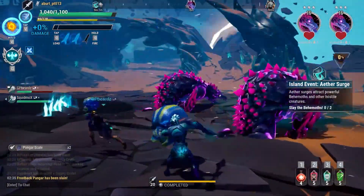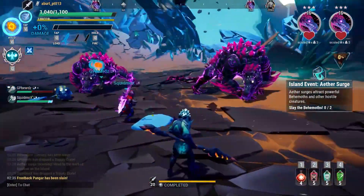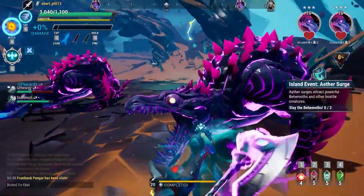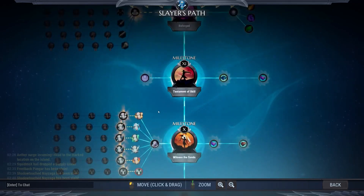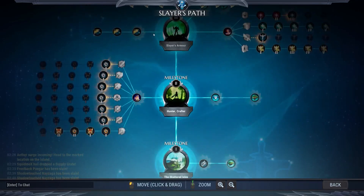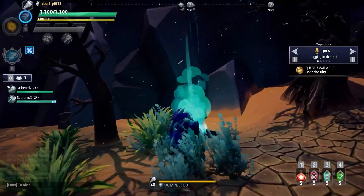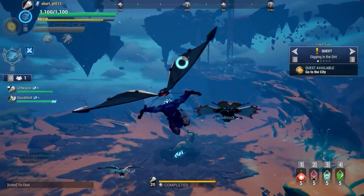The other main part of the Reforged update is the total revamp of the Slayer's Path progression system. Instead of being a linear progression, now you get to make upgrade choices every step of the way, like a more traditional skill tree, which adds more build variety and customization to exactly how your Slayer plays compared to others. This even includes new features such as gliders that enable you to travel across islands much more quickly.